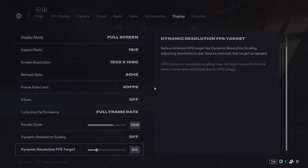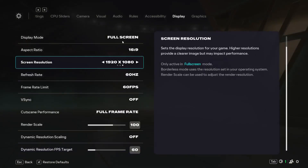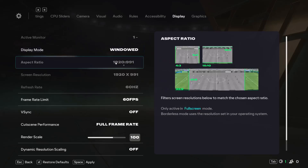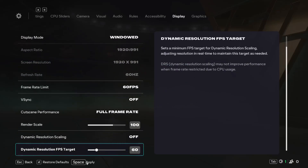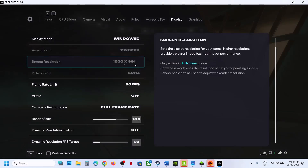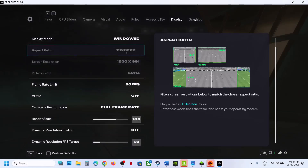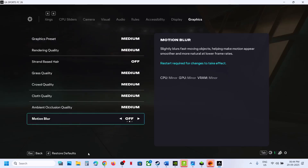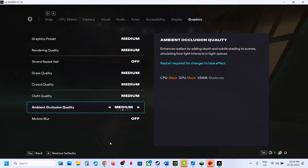Confirm and then check. Still not working — you can even try Window mode over here. Go for Window mode, apply the settings, and confirm. You can also go to Graphics and if the graphics preset is set to Ultra, set it to High, or even Medium or Low. Set it at Medium, apply the changes, and then check the performance.